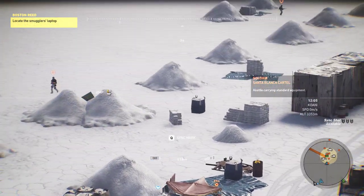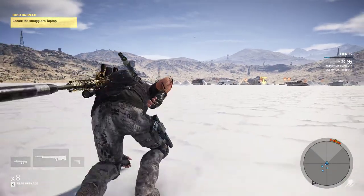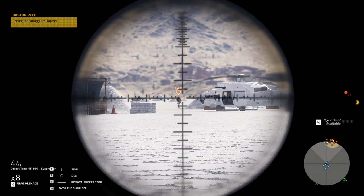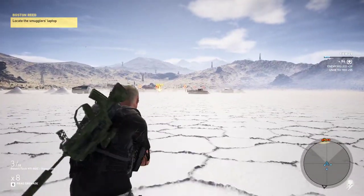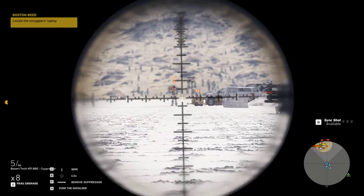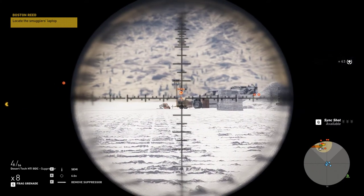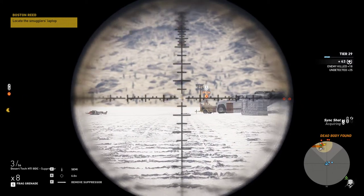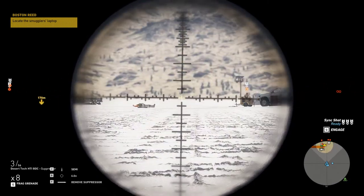The easiest way to handle this would probably be doing some synced shots. I'm digging this tier experience you get from doing all this. Moving to a good sight line — target acquired. They didn't find the dead bodies because I killed him as soon as he spotted it. Ready to fire.